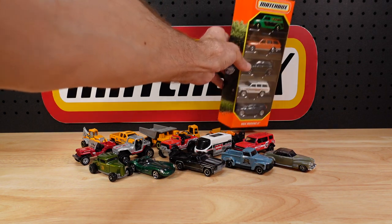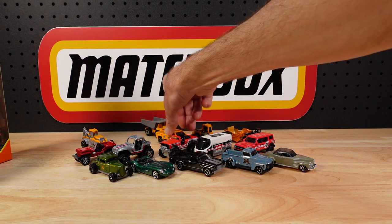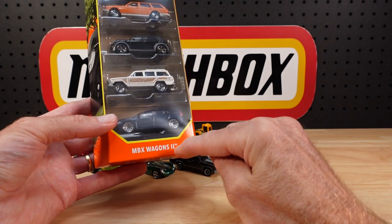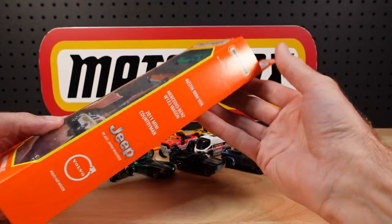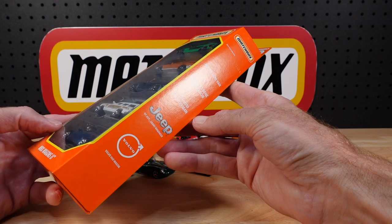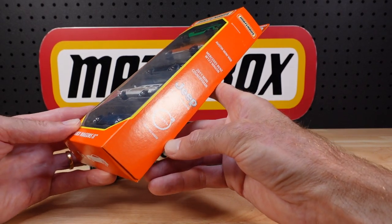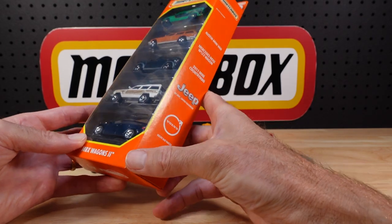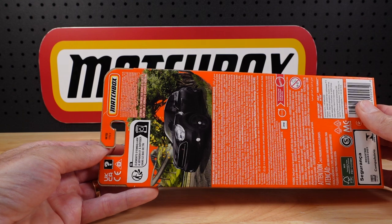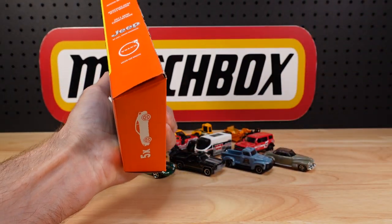Last one before we flood the table — MBX Wagons. Not sure why they're saying MBX because nothing's unlicensed here. We have Russian writing again, then the Austin Mini, Mercedes-Benz, the Mini Countryman — quite a foul car in real life but a nice casting in tiny land — the '89 Jeep Wagoneer, and the Volvo V60 wagon. Volvo's come a long way over the decades.